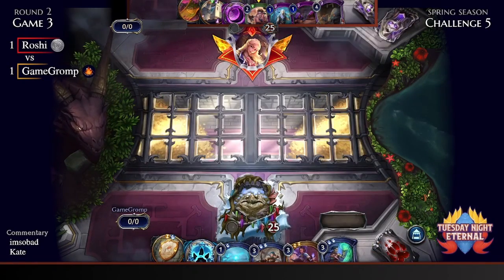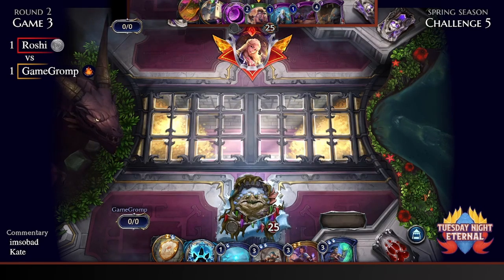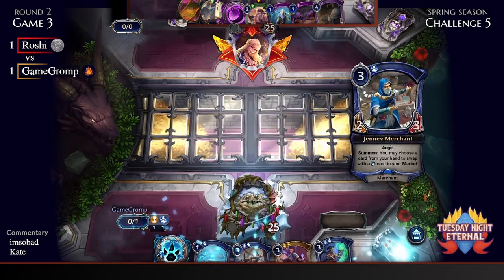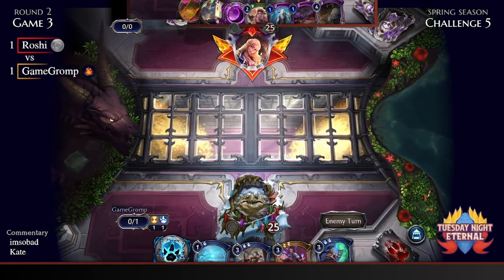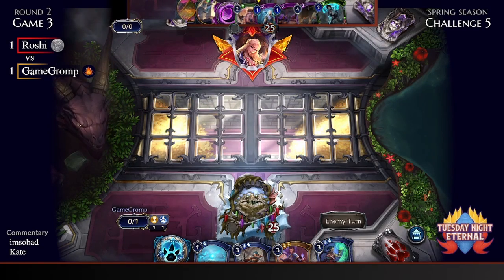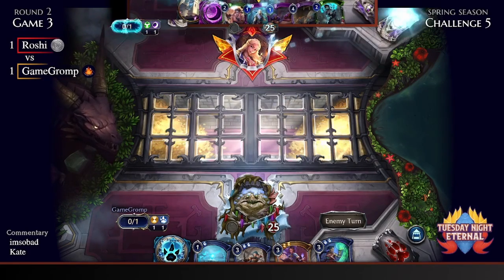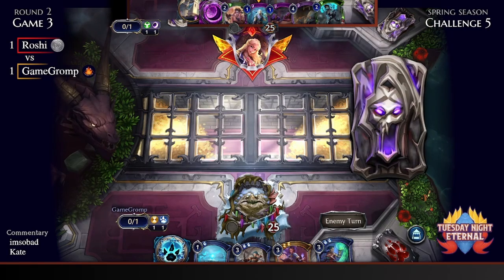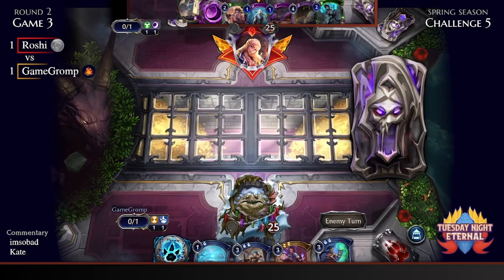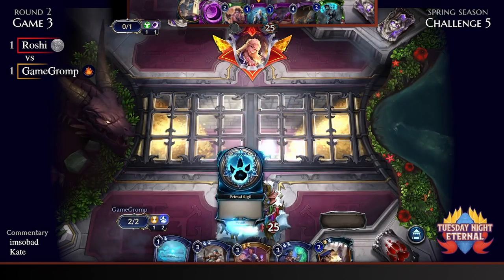Game Gromp didn't keep the second seven and went to six instead — probably worried it might be too slow against a possible aggressive start by Roshi, which is fair. That hand did have a lot of depleted power. Unfortunately this six doesn't look too impressive either.